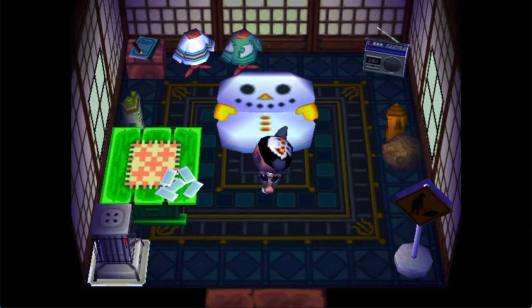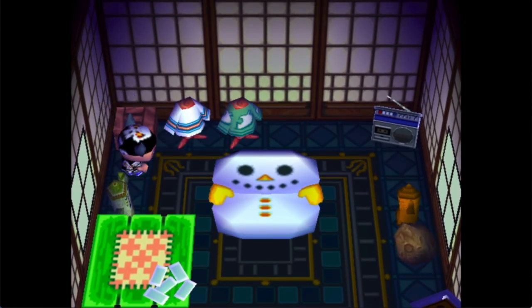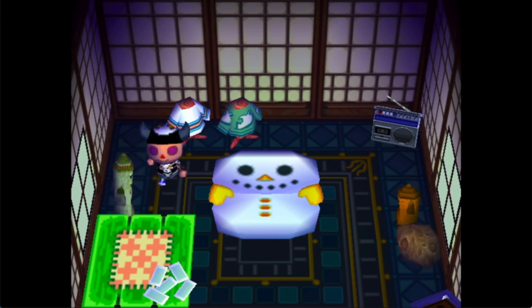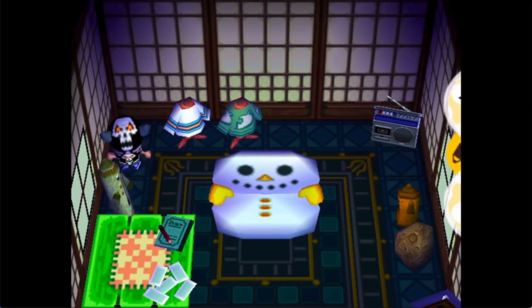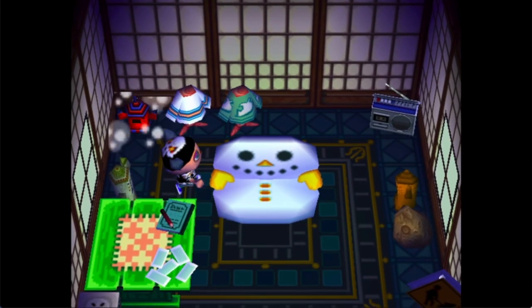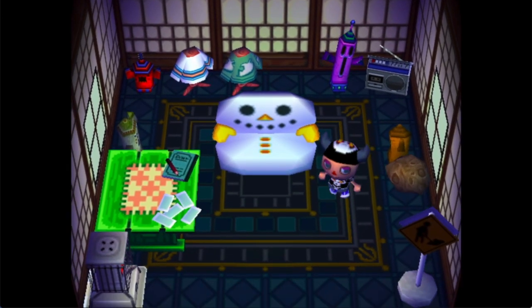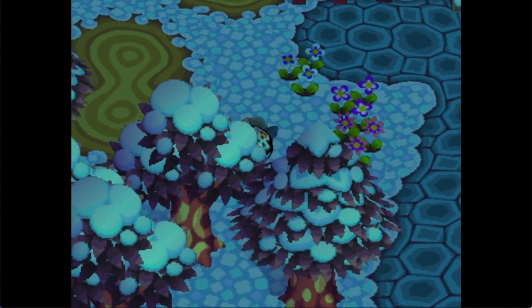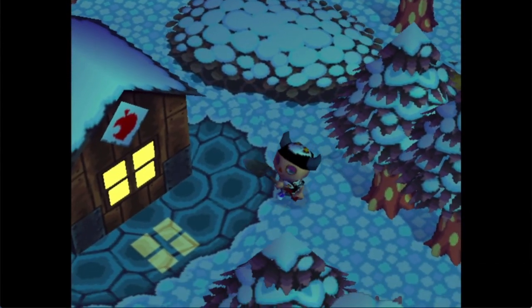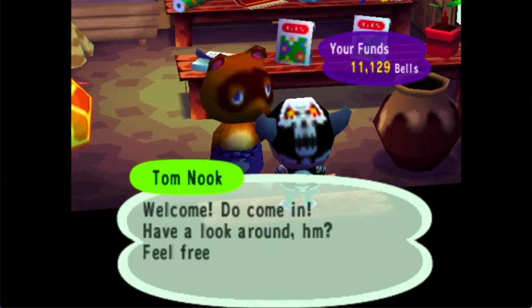That's a much better wallpaper and a much better carpet — I like our house a lot more now. I'll keep the journal but I don't need that box. A drilloid and a nebula — such a creepy house. The Redd thing is just funny, that you have to deal with counterfeit paintings in a silly kids' game.